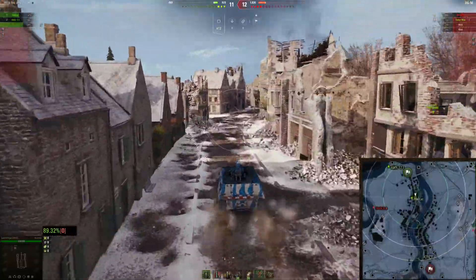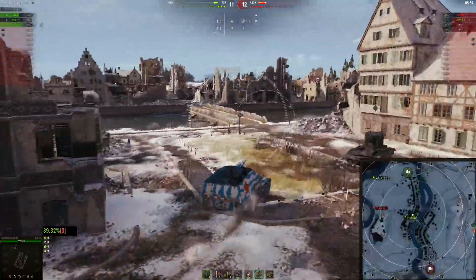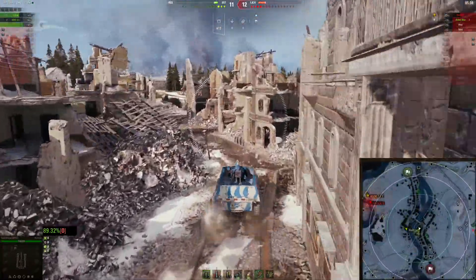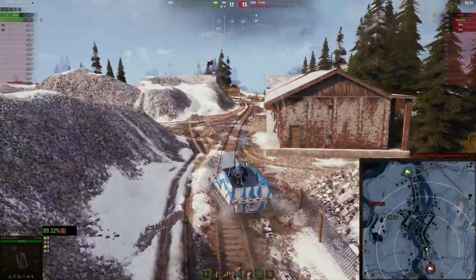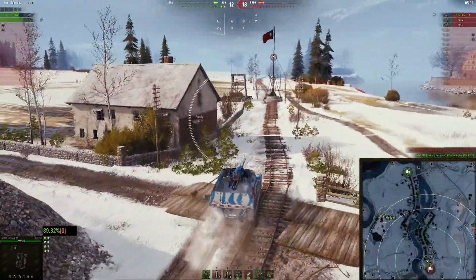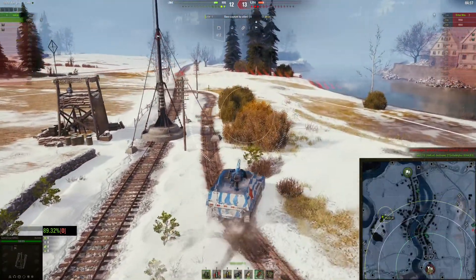You know what, I'm just going to go to their base — forget it. It's 12 to 11 for the enemy team and they've been on us a bit. Our Hellcat and our 12t are both pretty good players. Maybe I can get us some security if I go and try to get into their base. I don't think there's going to be anybody guarding it except maybe their artillery. We'll slow things down a little because something might happen.